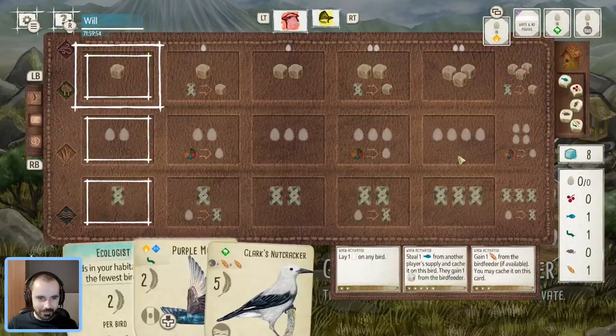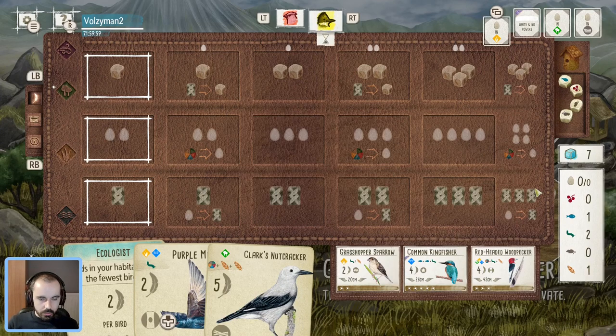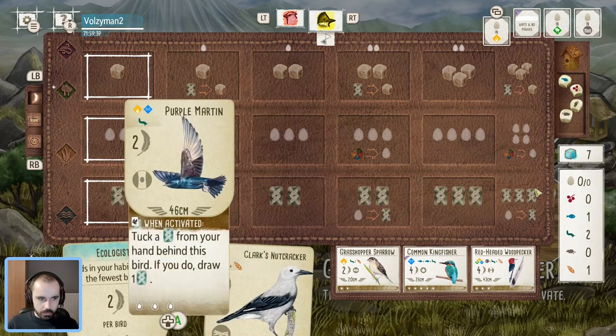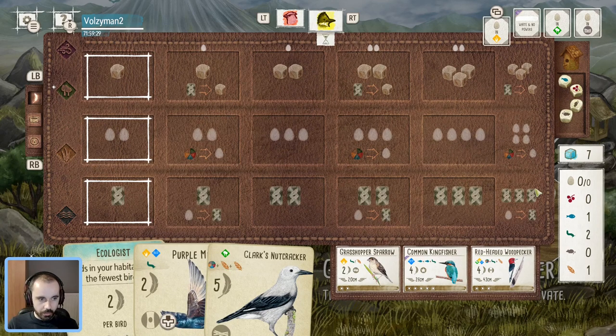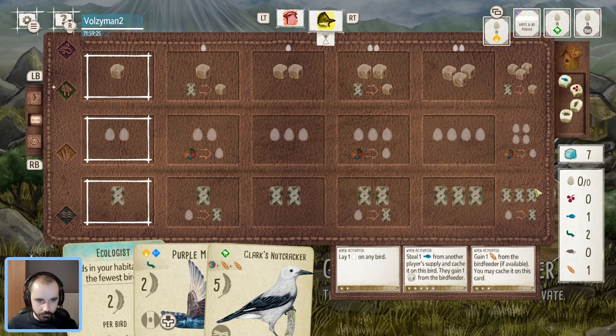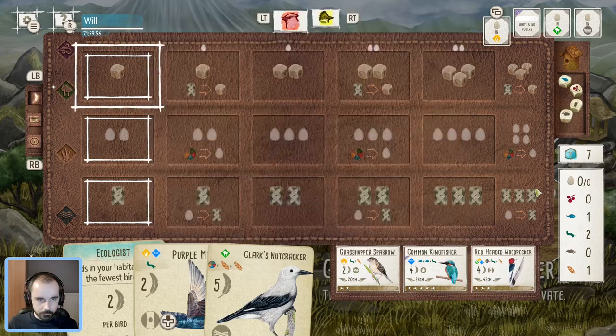The Woodpecker is a food-gaining power but you need the right food in the bird feeder to use it. Their opponent's start is two birds, cherry, seed, and worm — a most standard start in Wingspan. Let's grab the worm and go from there. Nothing super amazing in the tray, and when you go first you kind of hope to see something good. There might be temptation by taking that sparrow — going grass with sparrow, wetland Martin — that's not a bad little duo for getting some extra eggs with the sparrow, then discarding those to get cards and cycle with the Martin.